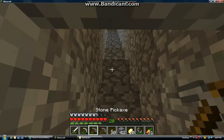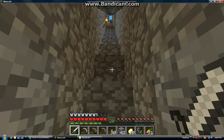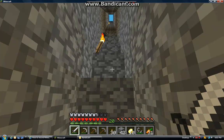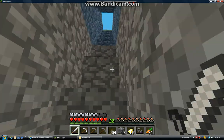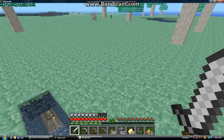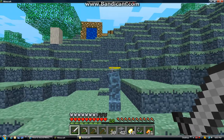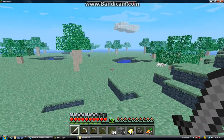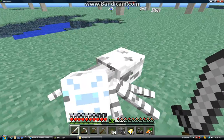I guess I should show y'all what the world looks like. We're entering the surface of this heaven-like area. So here's an angel creeper — these are just friendly little guys. And here are some Ether spiders, and whenever you hit them, the surrounding area becomes normal spiders.